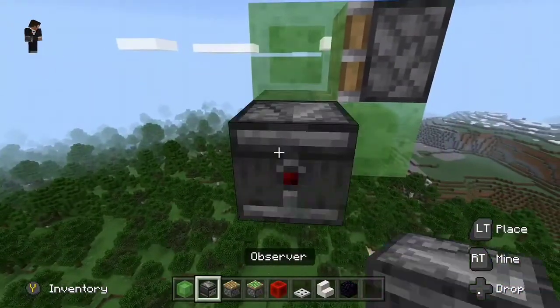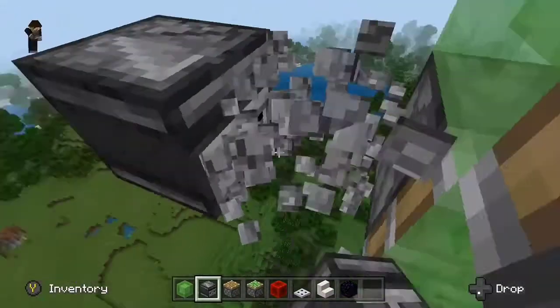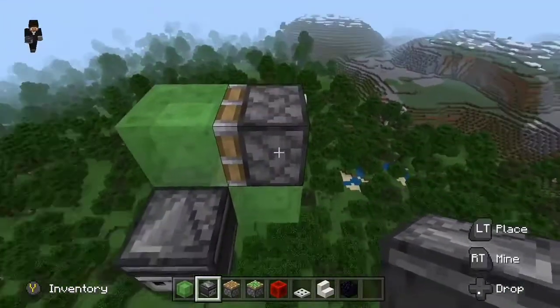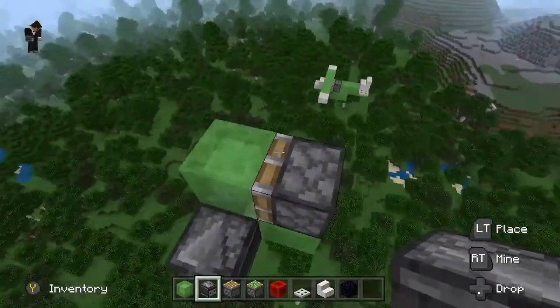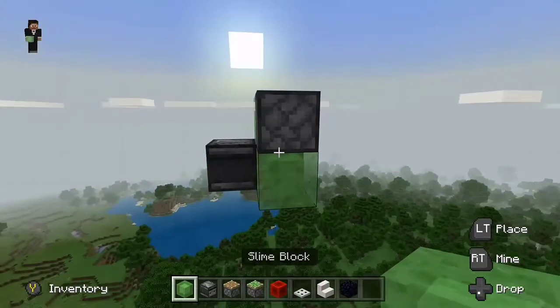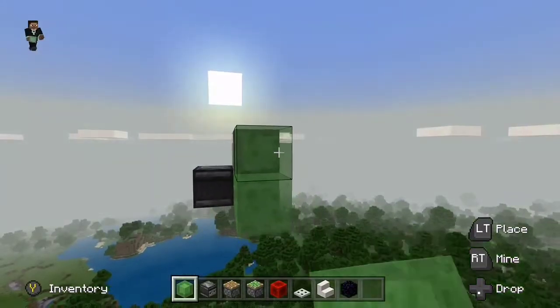Place the observers facing out, then break them — doing one facing in and one facing out. When you break it, it will sort of do that, but when you break it it won't activate yet. From here it's really simple: place one slime block at the bottom.